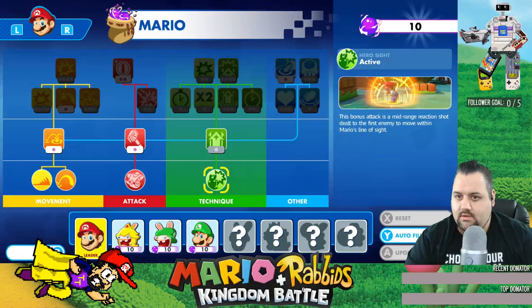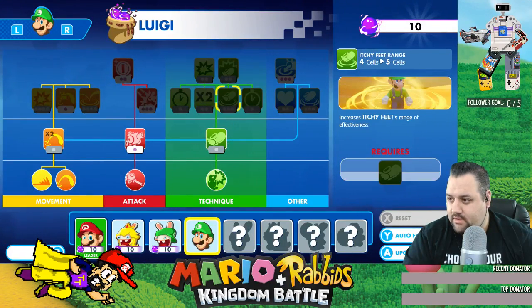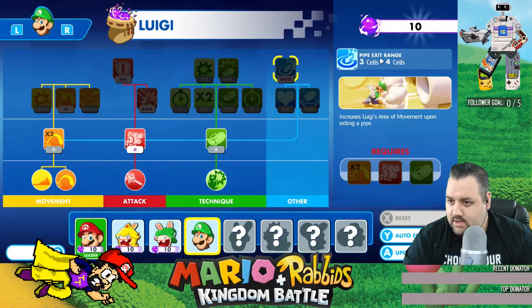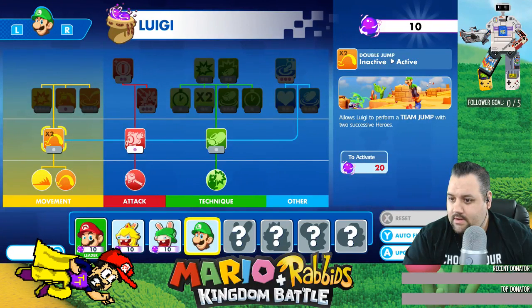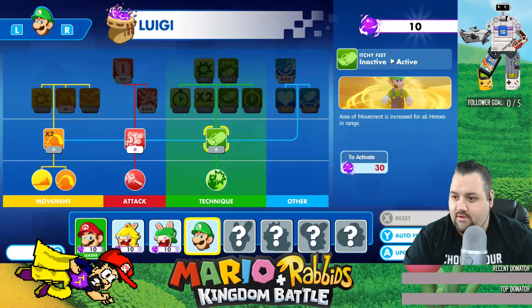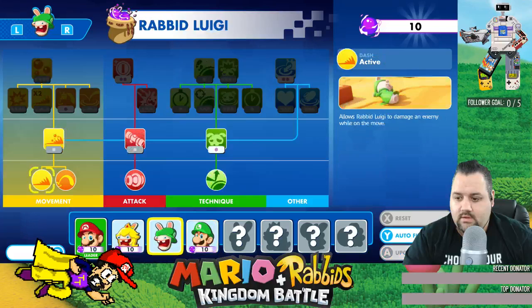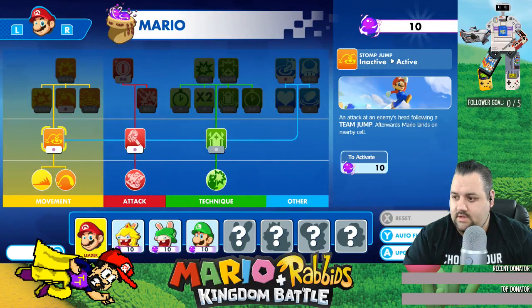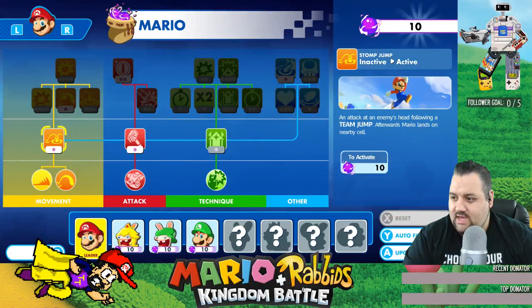Let's start getting Ouija going because he's the weakest out of our team. We can do movement, we can do tac, we can do technique, or we can do other - which I would like to do. Movement. Hype exit. Healing. We can't spend anything on Luigi because I need 30 just to activate. We each have 10. I gotta start down here. 10, 10, 30. Close range weapon to hit multiple targets at once. An attack at an enemy's head following a team jump after Mario lands on a nearby cell. We'll do this one for now. Yes!